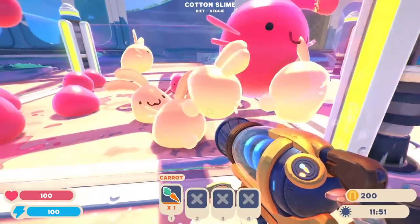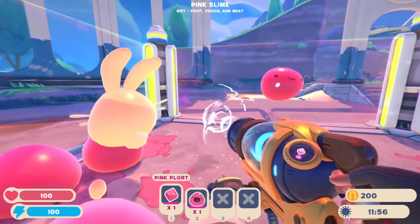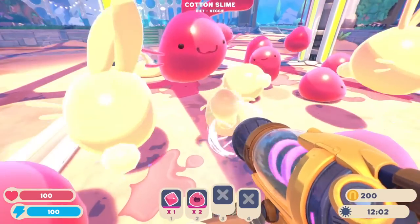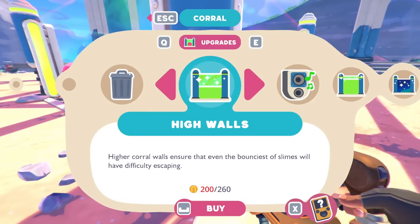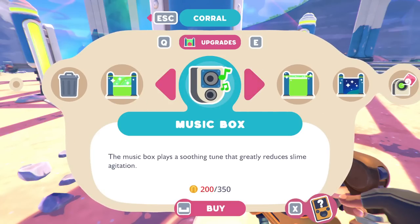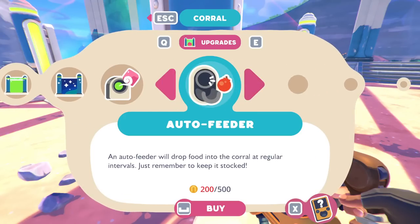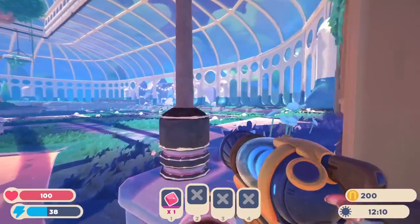Right now my main goal should just be to try to afford some more pence — wherever I can get one. I'm sure there's going to be a bit of a learning curve figuring out what to do, but there are different things I can do, like get higher walls — higher corral walls ensure that even the bounciest of slimes will have difficulty escaping. Things like a music box which will play a soothing tune that really reduces slime agitation, an air net, lots of stuff we can afford that'll make it easier to keep our slimes contained.